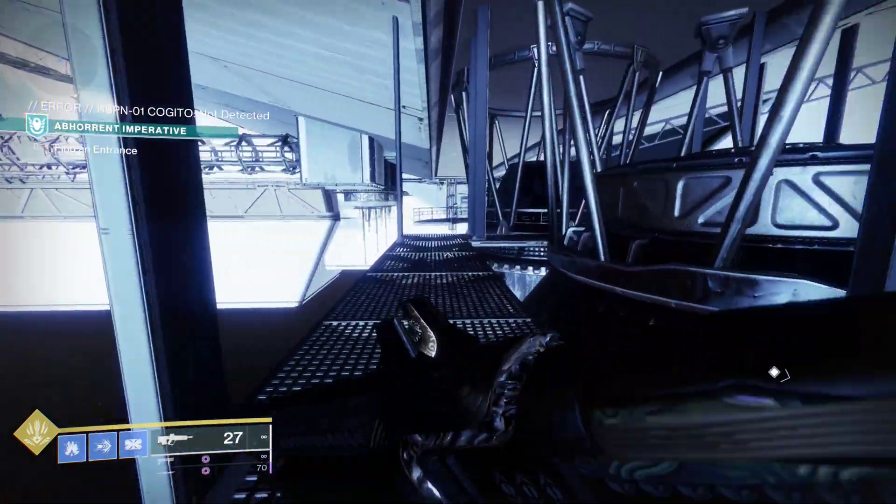What we're doing here is using an old Deep Stone Crypt hole to get back into the previous part of the mission. It turns out that in this mission, as with every other use of this place, if we go into a zone that the mission does not expect us to be in, we can actually use our sparrows. It makes a lot of things more convenient.